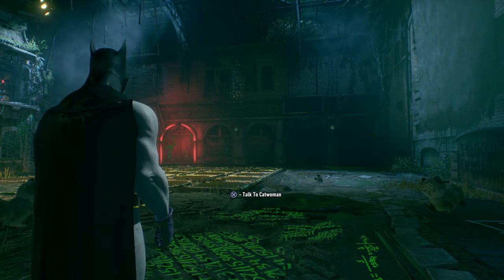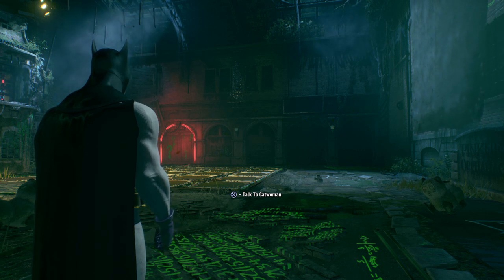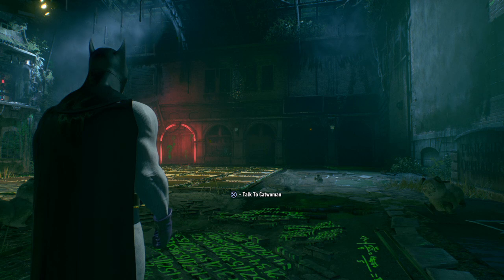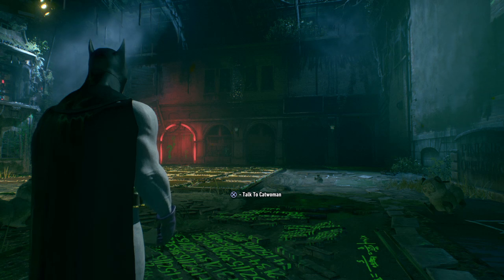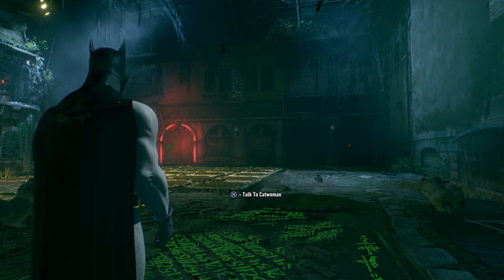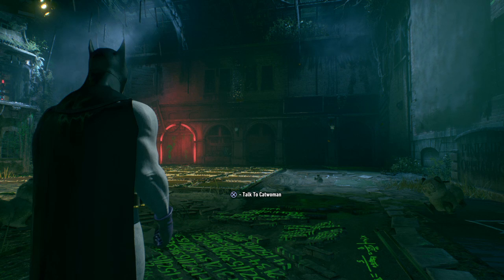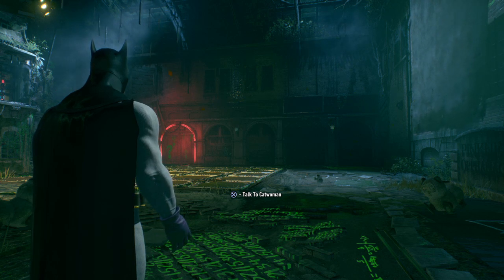We'll get to the other two later on. We have one for Ra's al Ghul — we gotta find his Lazarus Pit — and then one we haven't unlocked yet. In this part, we're probably going to continue with the main story because we have no further leads into any of our side quests. So finally, after so many parts, we're going to go board the airships on Founders Island.